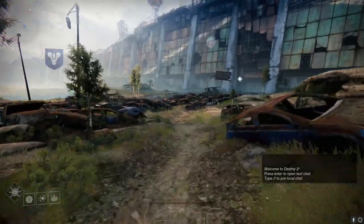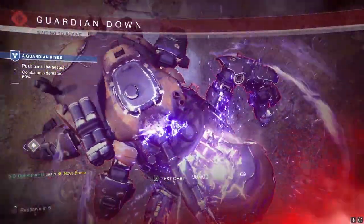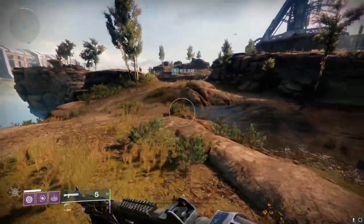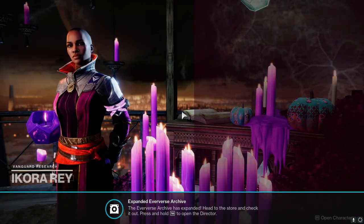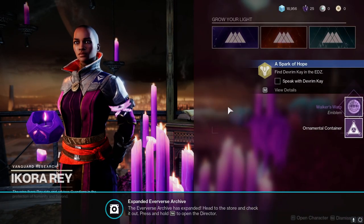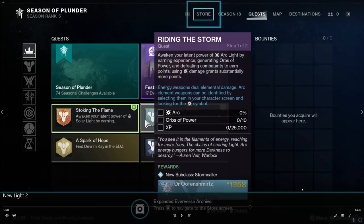The first thing you'll be doing in Destiny 2 is the tutorial or New Light mission. This takes you through the Cosmodrome and teaches you how to use abilities and a bit about the levelling system. One thing to note is that you can track missions by clicking on them, which makes remembering your objectives a lot easier. This mission will eventually give you a ship letting you go to the Tower, where you can find Ikora Ray who gives you the quest A Spark of Hope, and you also receive two other quests that give you access to the other two subclass elements.